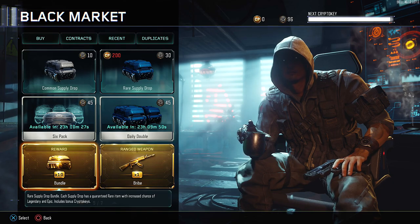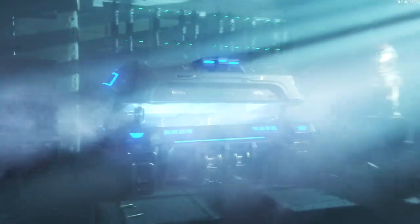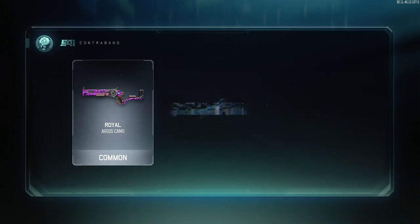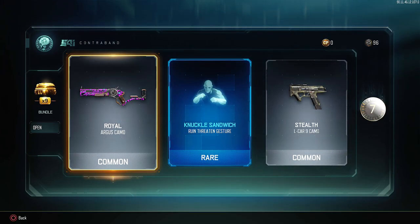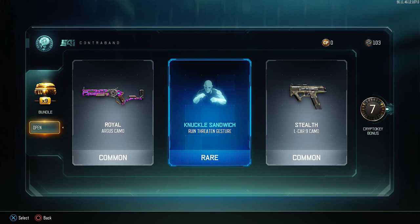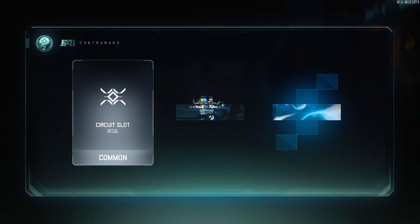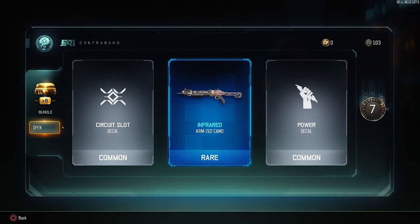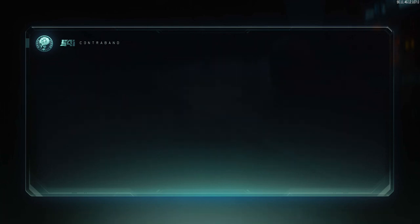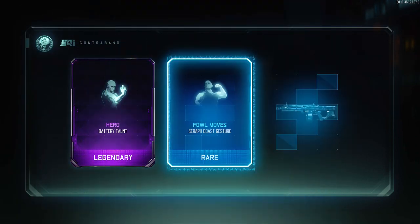Pretty hype! You know Black Ops 3 has been around for a few years. Let's crack open this 10-pack. I've already gotten pretty much every weapon I want. There's the big three weapons I still want: the XMC, the Peacekeeper — you guys know I've been fiending for that Peacekeeper — and the baby AK, the AK74u, an old favorite of mine from CoD 4 and Black Ops 1.